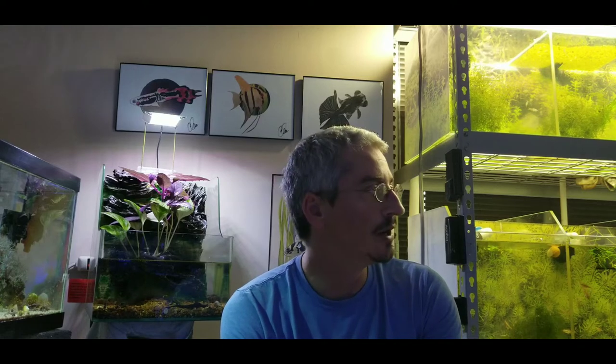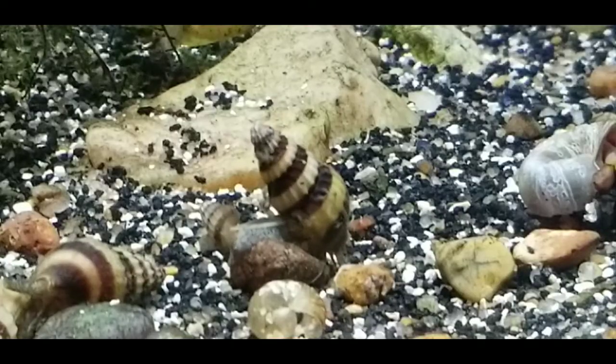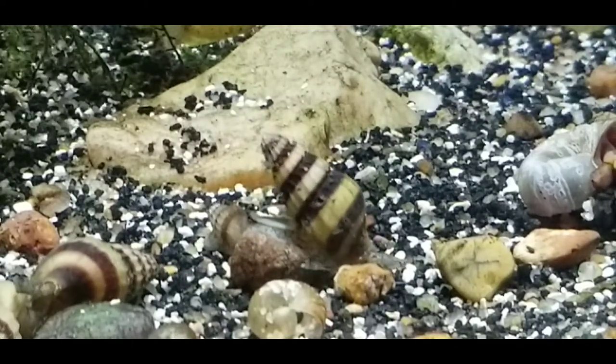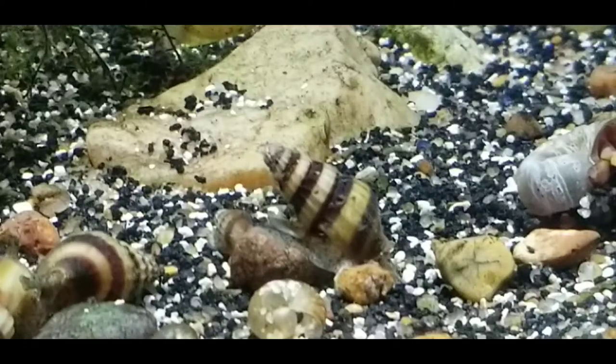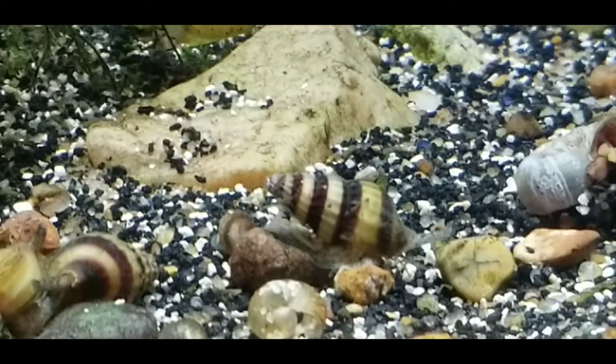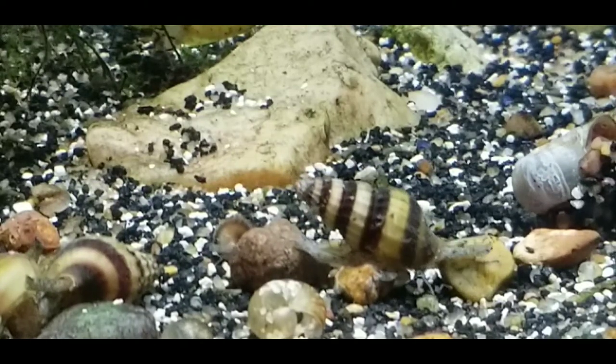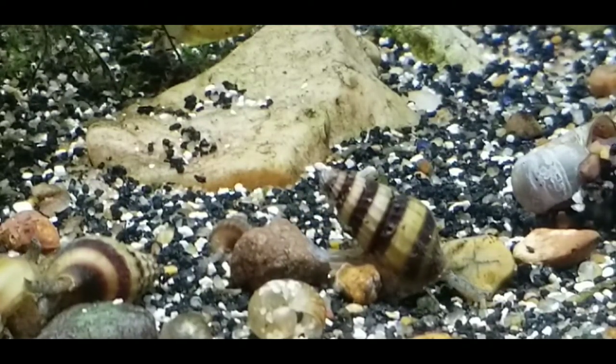This is your assassin snail. These guys are predatory and will help thin out or eliminate groups of snails — your ram's horns or your bladder snails. They reproduce pretty easily as well; there are probably a couple hundred generations of these in this tank.